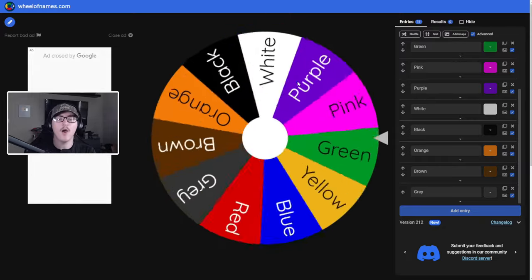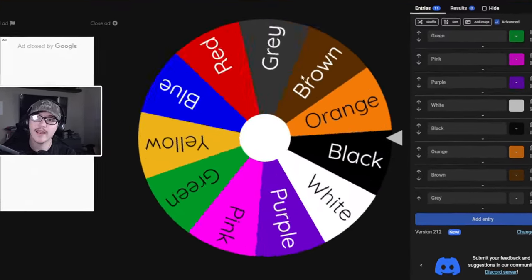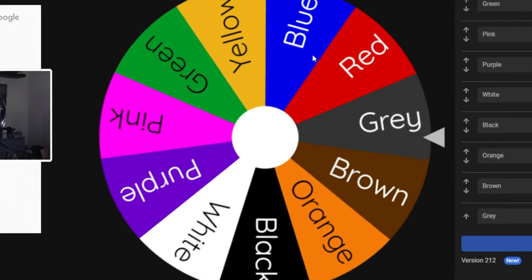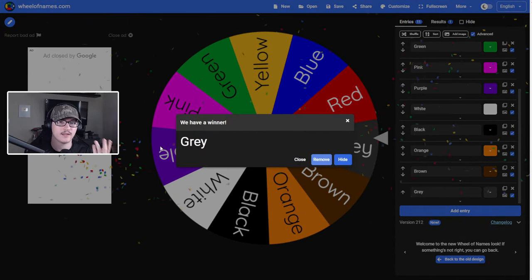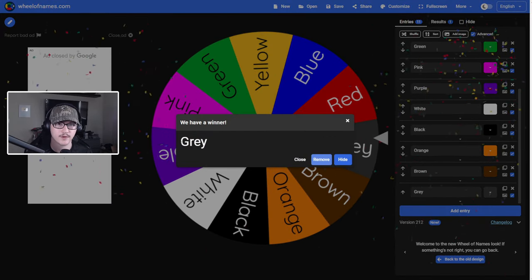Let's see what we can possibly get. Hopefully we get a good color and it is going to be... Gray! Okay, gray actually gives us a lot of flexibility because that gray color can be on a lot of different guns.